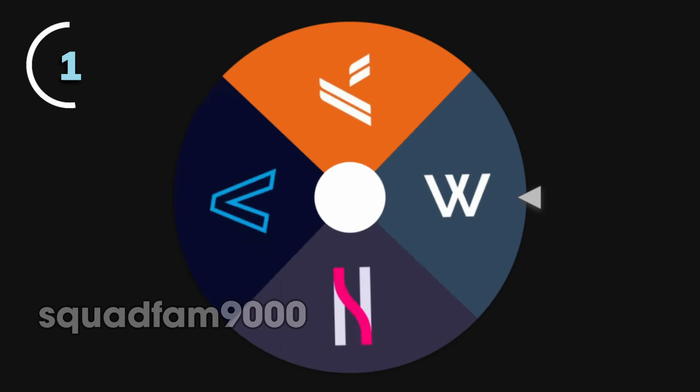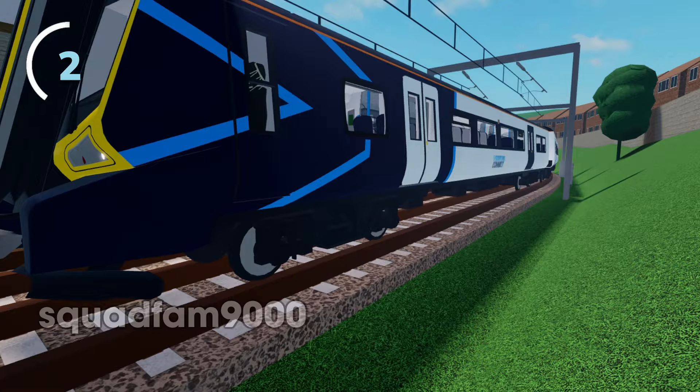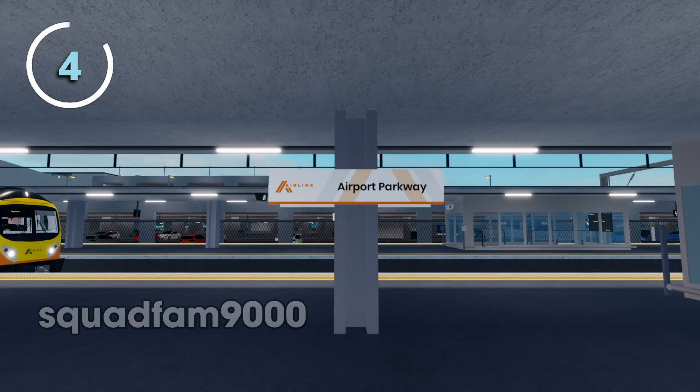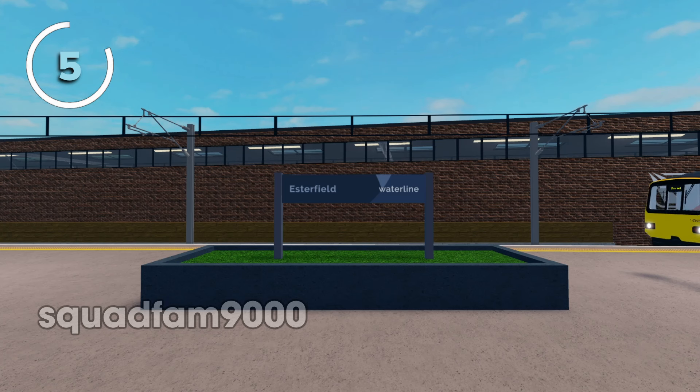There are four current operators in Stepford County Railway. Stepford Connect is a regional operator serving Stepford County. Stepford Express is a high-speed operator quickly linking the county. Air Link is an airport rail link connecting the county to Stepford Airport. Waterline is a local operator serving the Benton region.